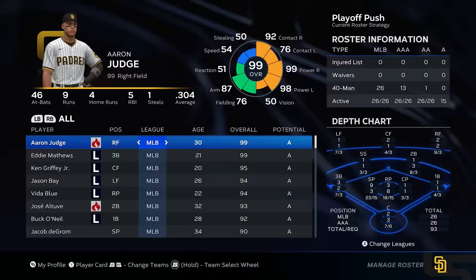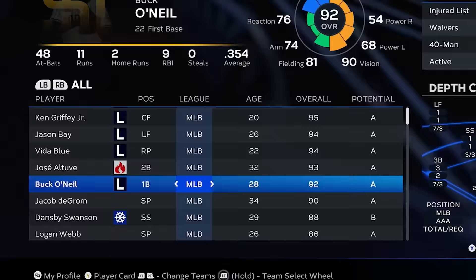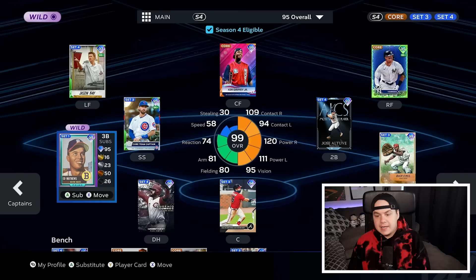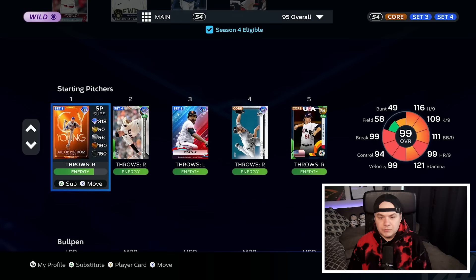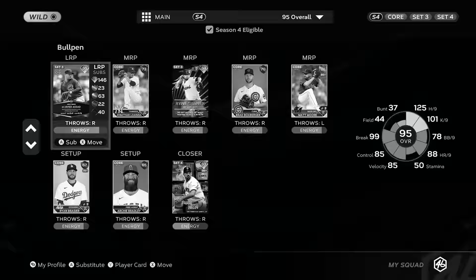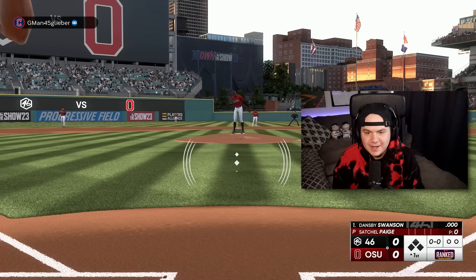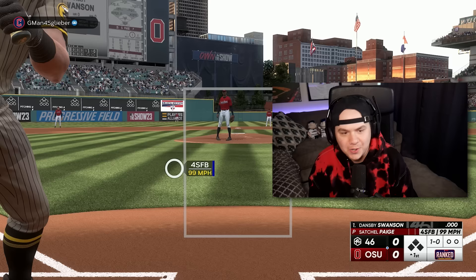I will be recreating this San Diego Padres roster to the best of my ability in Diamond Dynasty. It's not going to be perfect, but I'll try my best. I've recreated this Padres squad with Season 4 restrictions — the offense looks pretty good, the rotation is all right, and the bullpen is rough. I need Jacob DeGrom to have a really good game, pitching like it's the last game of the World Series. This Padres squad is taking on Satchel Paige. I was hoping to be the home team with Petco Park selected and the Padres unis on.